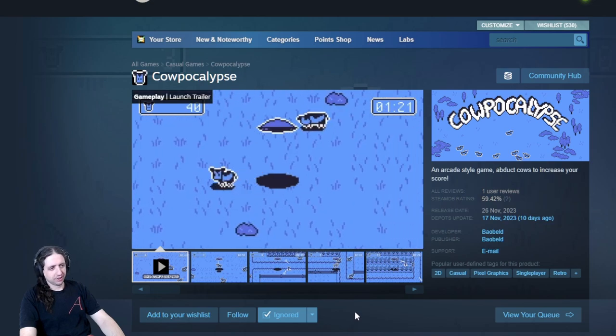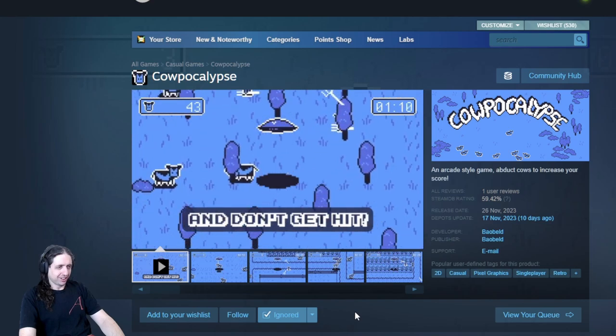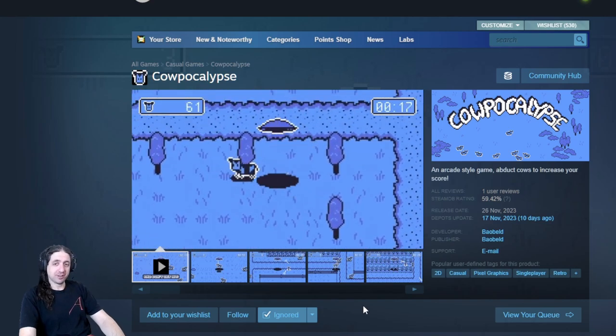Cowpocalypse. 2D, casual, pixel graphics, single player, retro. You play as a flying saucer kidnapping cows. I'll admit that's kind of funny — I played a similar game back in the 90s. But I don't see anything interesting about it.